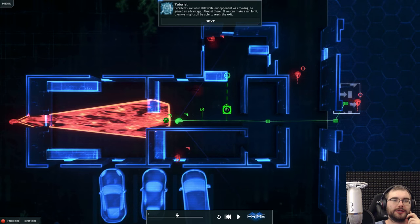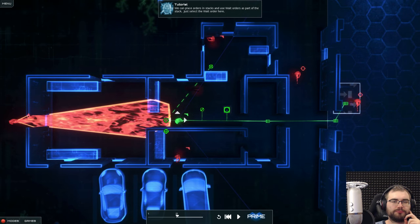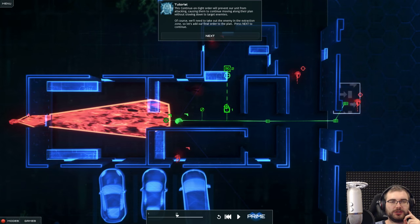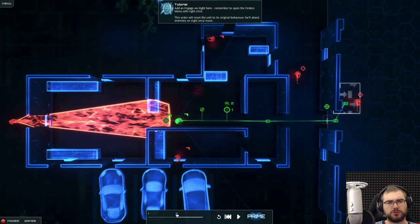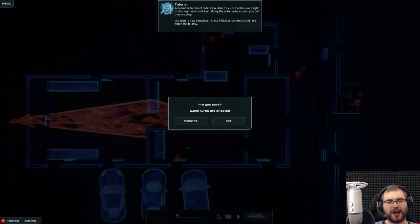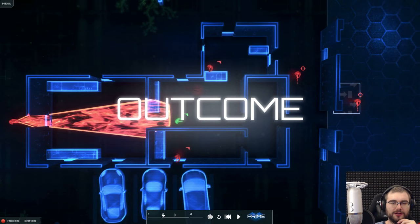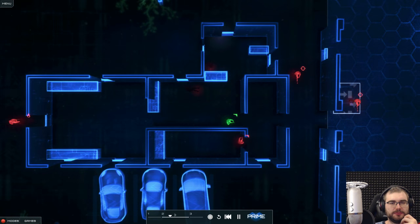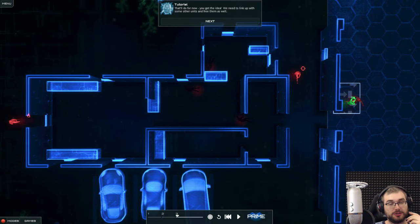That was lucky. Okay we can make a run for it. Open the orders menu — 'continue on site' means he'll wait a few seconds, or continue on site while there. 'Engage on site' means he will attack the other enemy. Does that actually work? Kill this one, kill that one, just run — kill the last one. Okay, that somehow worked out!